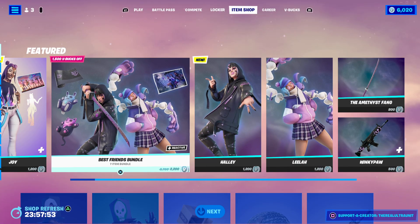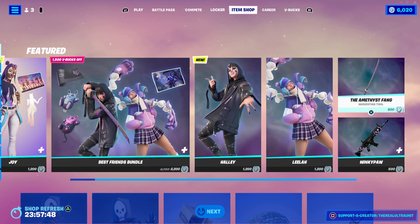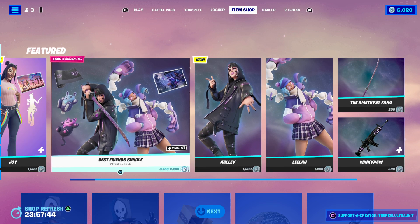These are two skins that have released today. The full bundle is 2200 V-Bucks. You also get this cool wrap as well as the Amethyst Fang Pickaxe, which makes a very cool sound. For 2200 V-Bucks it's actually very much worth it.